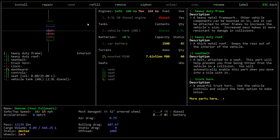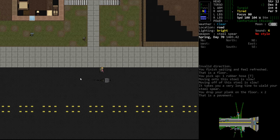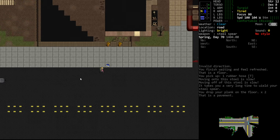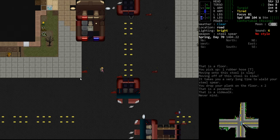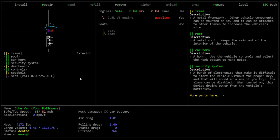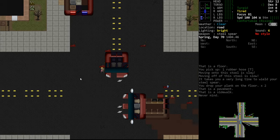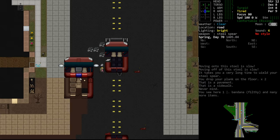Removing the engine would require us to make a crane. It would also require us to find a powerful gasoline engine, because this is a 4.5 liter V8 - it's strong enough to move this heavy vehicle. If we grabbed an engine out of that little car we found, that's not powerful enough to move it. So we're mostly looking for big diesel trucks. This car is gas, this ambulance is gas - gasoline is much more common.